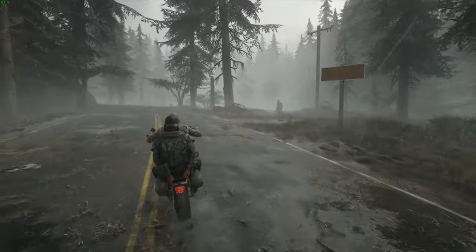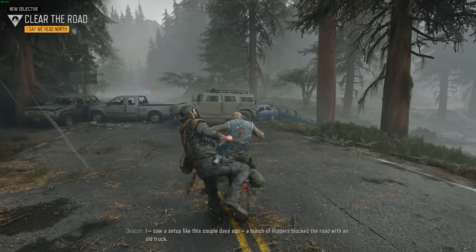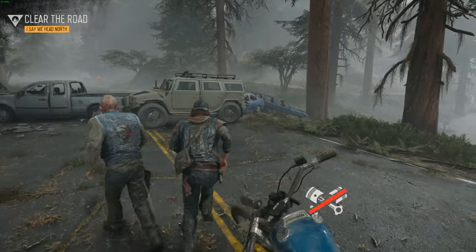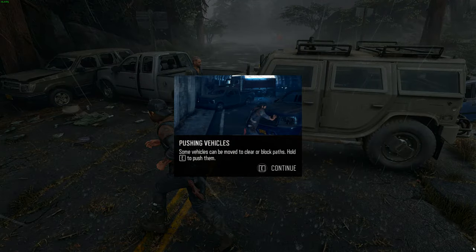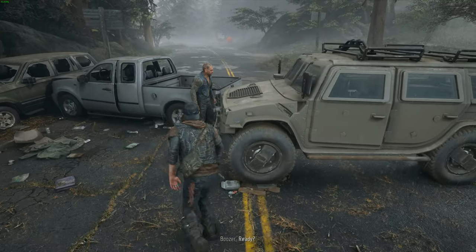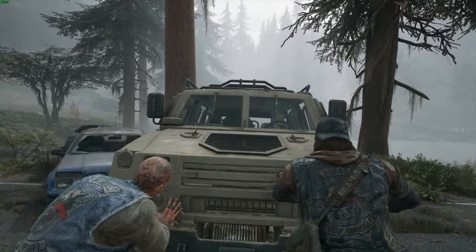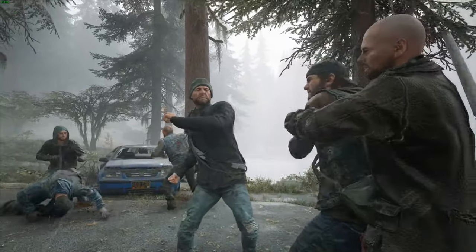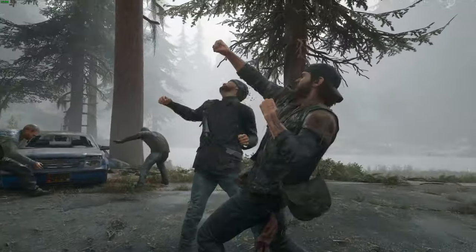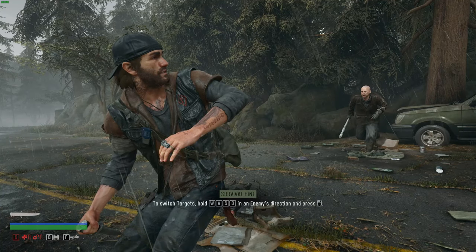It does look good, audio is good. Hold on — something's blocking the road. Careful, I saw a setup like this a couple of days ago — a bunch of Rippers blocked the road with an old truck. Some vehicles can be moved to clear a blocked path — hold E to push them. Why can't we use this armored truck? Left click for melee attack, hold W/A/S/D in an enemy's direction and press mouse button to switch targets.